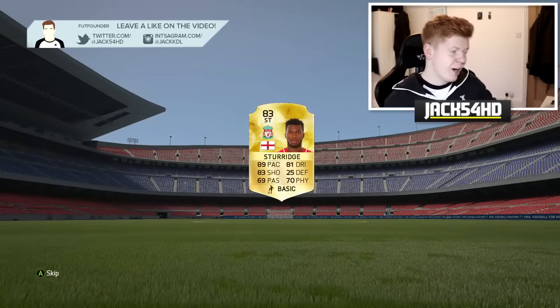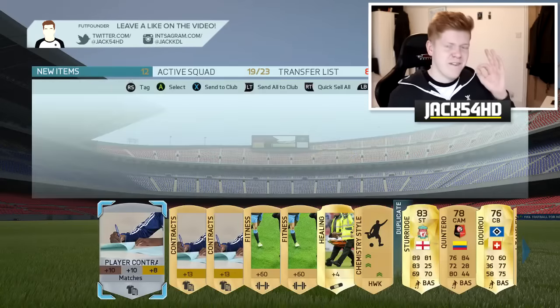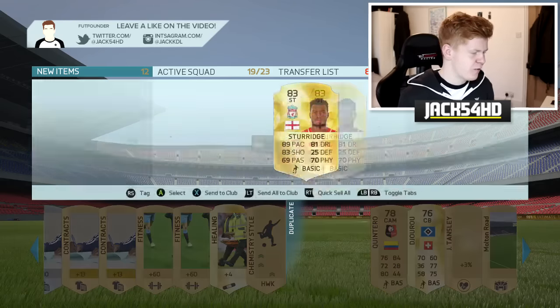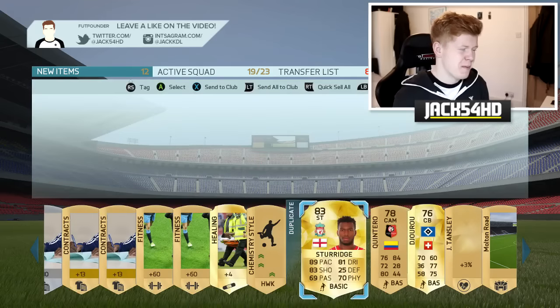Striker, striker — okay, that's our first good player. I rate that. Sturridge goes for, I don't even know how much he goes for, probably about 10K now, maybe 10-15K. But that's a decent pull.